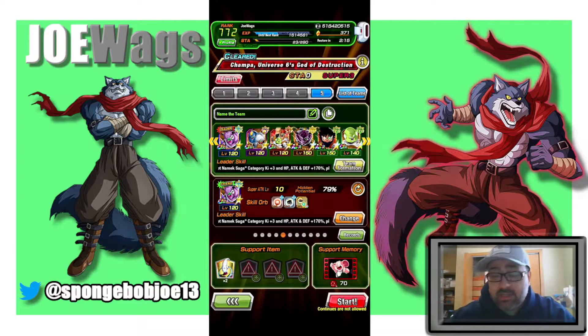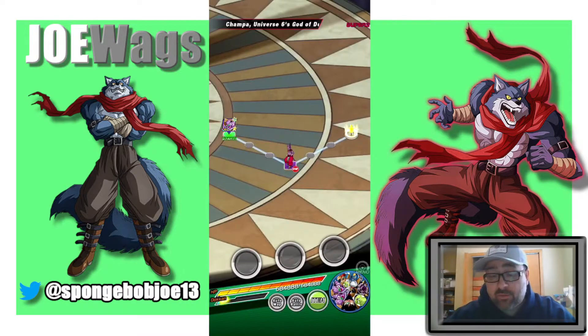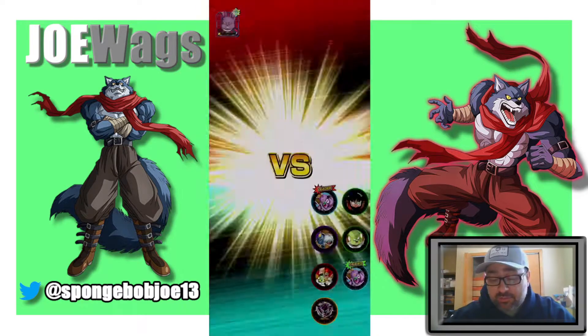He's actually not going to shine very well. Guldo is really good in Super Battle Road but he's all about debuffing, and Champa is probably going to be immune to all of it. We'll just throw him on for his stats and type advantage and see if he can do enough. We're going to see him turn 1 here, and we're probably going to float him, to be honest.